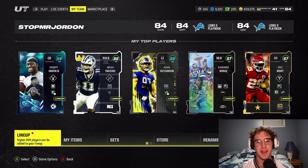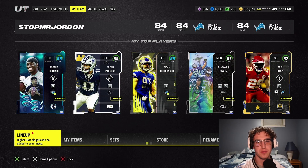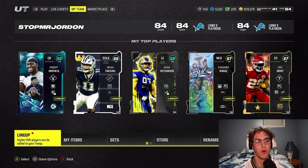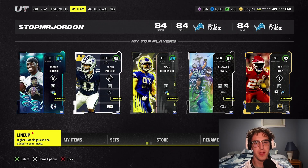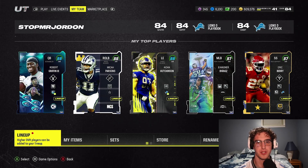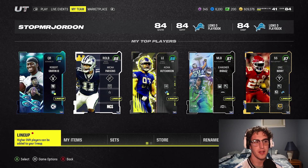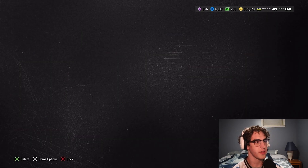What's going on boys? It's your boy Dev back on Madden 24 Ultimate Team. Today we are looking at the squad, the 84 overall Lions-themed team. We've made some changes and we're going to get into some Mutt Champs, grind a little bit of XP, and see the team in action again. So let's get into the lineup right away.